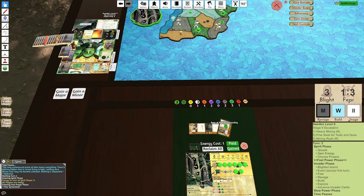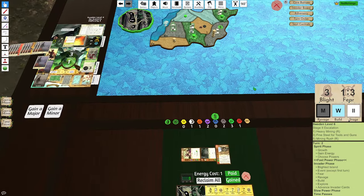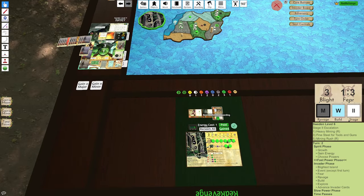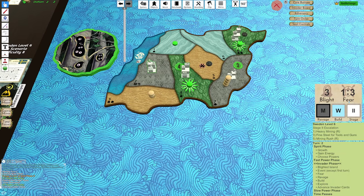And then we'll use Boon of Watchful Guarding. Do I want to gather any Dahan? Probably not. I'll still do it — we'll do it here. I guess that's the only downside to doing a play where I'm just extremely aggressive like this.